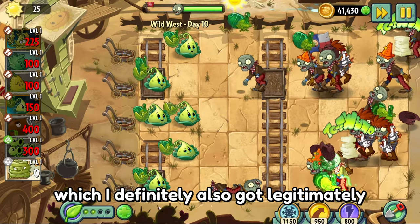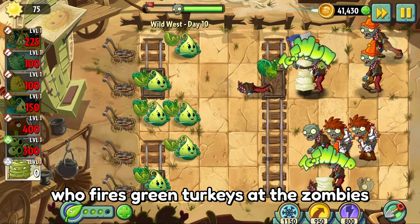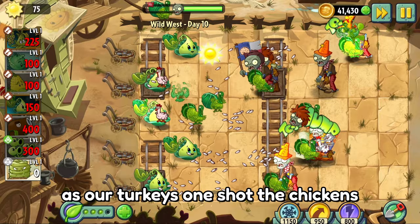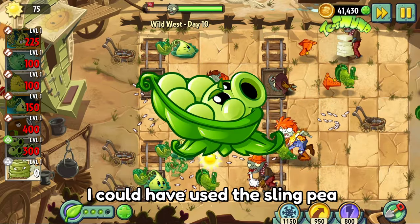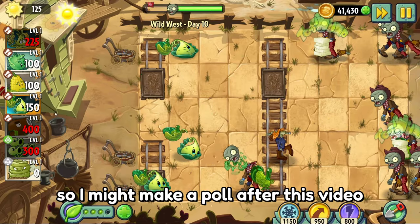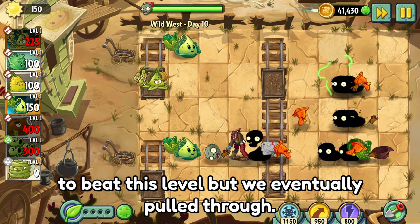The Turkey Pult fires green turkeys at the zombies. He honestly isn't as powerful, but he is our only counter to the chicken zombies, as our turkeys one-shot the chickens and can continue to destroy them. I could have used a Sling Pea, but I don't know if that's catapult-y enough to be classified as a catapult, so I might make a poll after this video. Even though we unlocked the Turkey Pult, it took a few more attempts to beat this level, but we eventually pulled through.